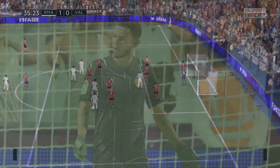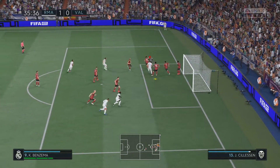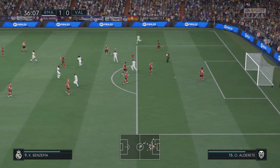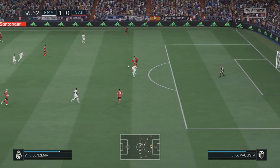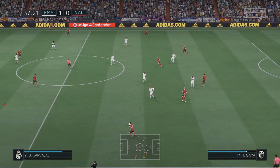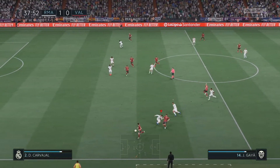Overall, I personally believe this is the best formation and tactics to use for this Real Madrid squad. Having Vinicius Jr. up front makes him a real threat to opposing defenses, drawing defenders so you can find other attacking options — as I mentioned at the start of the video. For the right wing, you can also use Federico Valverde as an option if you think he's a better attacking fit compared to Rodrigo.